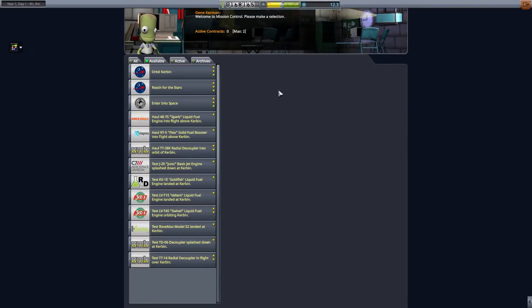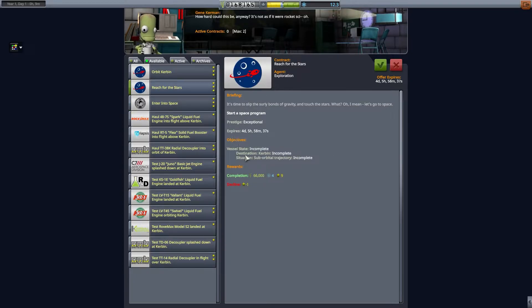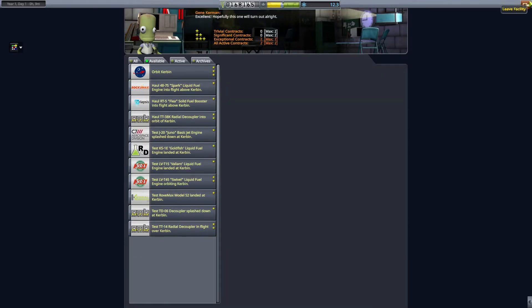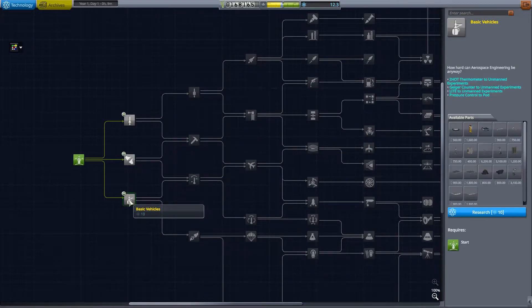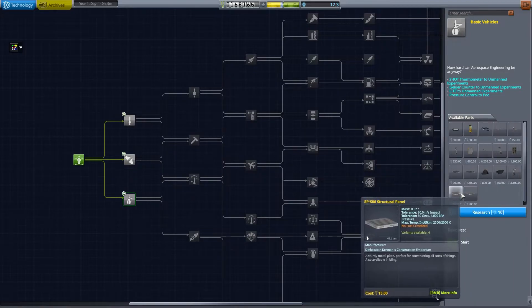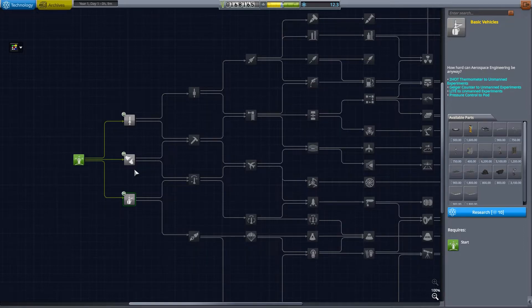We can do Enter Into Space — break 70 kilometers altitude — and Suborbital Trajectory. We can do both of those, so let's take both. Let's look at the tech tree, because we can unlock stuff now — we can unlock one node. One option gets us a Geiger counter, battery, and solar panel, which would be very helpful since we just ran out of electric charge. Another node gets us mostly aircraft stuff with a small reaction wheel for attitude control. Another would give us basic liquid fuel engines and tanks, plus decouplers, a longer solid fuel booster, or a fatter solid fuel booster.